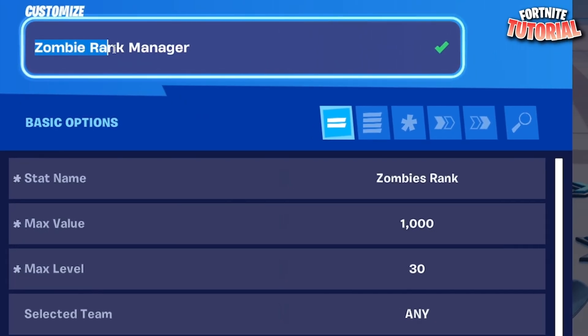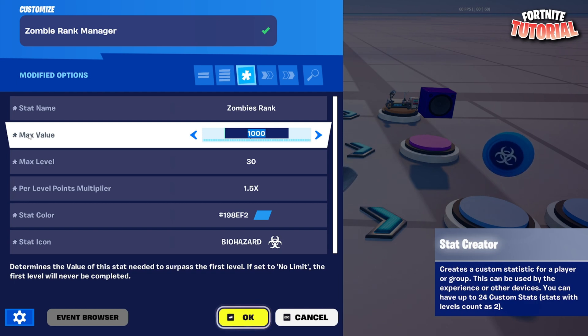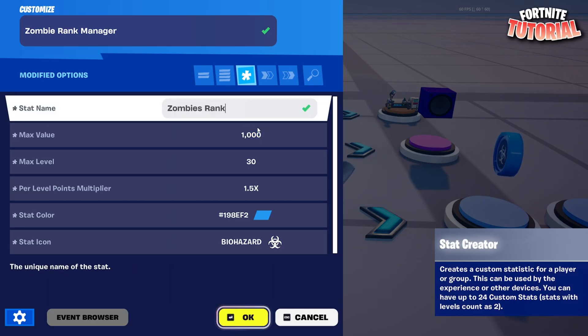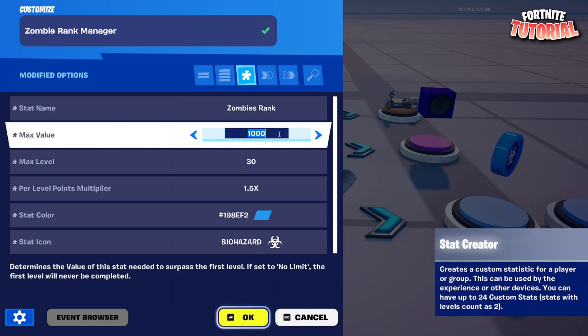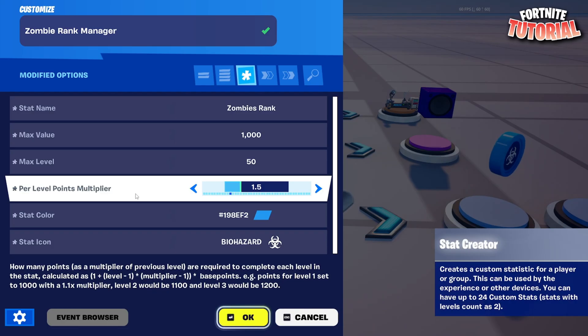Place down a stat creator device and name this 'Zombie Rank Manager'. Set the stat name to 'Zombie Rank'. The max value is how many points it takes to get to a level — you can start it with 100, 500, I'm going to do 1000. For max level, Call of Duty goes up to around 30 or maybe 50, so you can go up to 50. For the per level point multiplier, every time you level up it's going to go up by this amount.